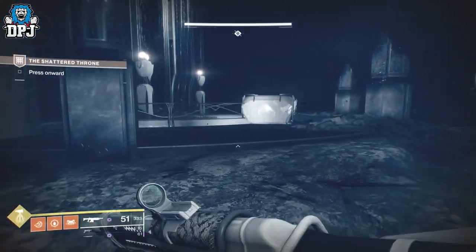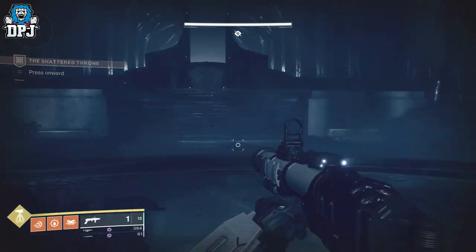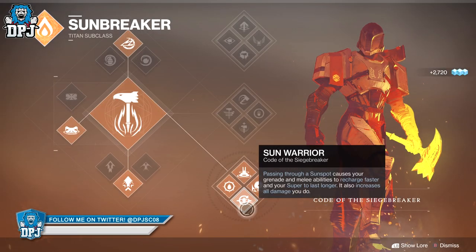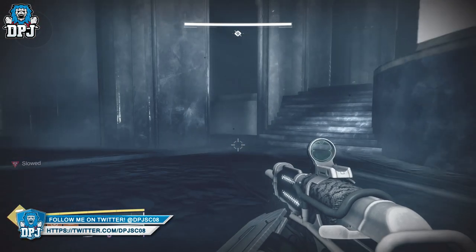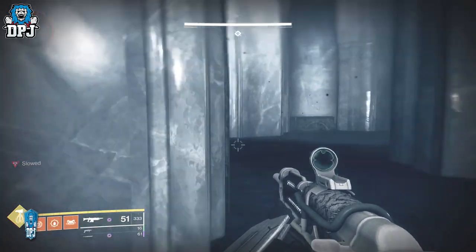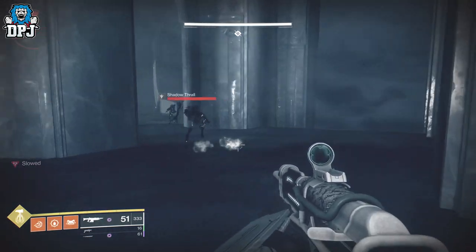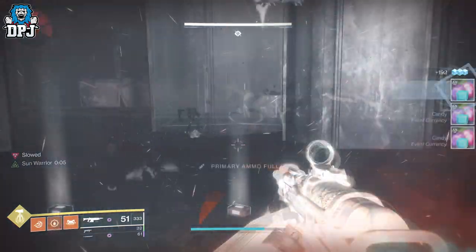On a Titan, get up to this stage within the Shad Thrawn dungeon. Make sure you are using bottom tree Sunbreaker so Sun Warrior is equipped. Enter the area where unlimited Shad Thrawn spawn, stand in a corner and just melee one so you spawn that sun spot. Stand in it and away you go. Obviously move and shoot from time to time so you don't get booted.